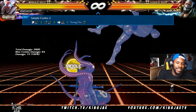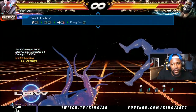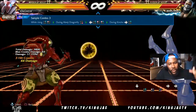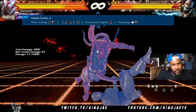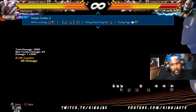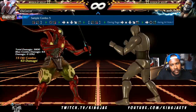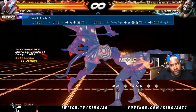So that's sample combo one — up-forward three into two. Flee is one of his stances — you press two to do the low. This combo is pretty hard.